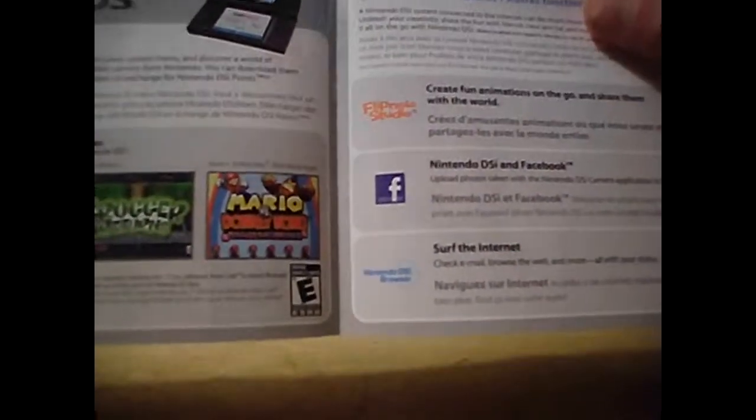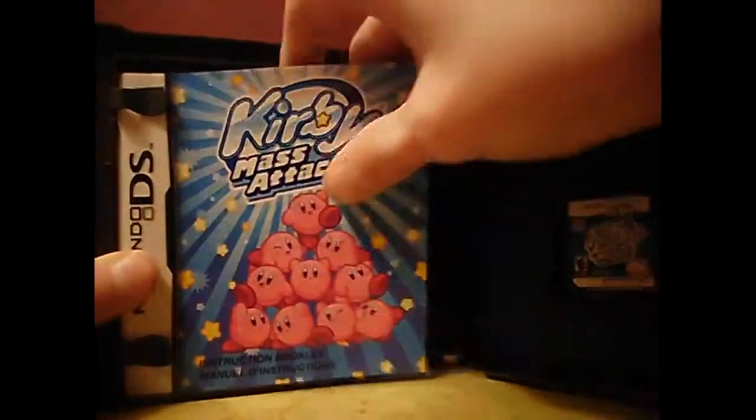Over here it says... Facebook — Nintendo DSi on Facebook. Where's Twitter? And Blogger! And YouTube! And Skype! Anyways, the last thing you get in here is the Kirby Mass Attack instruction booklet.